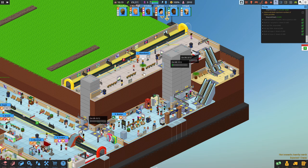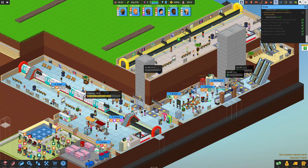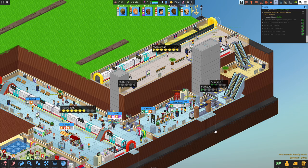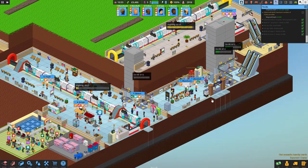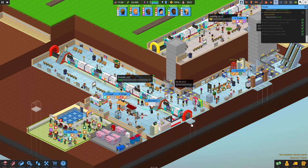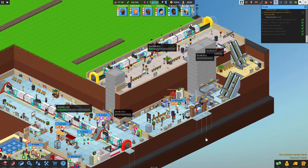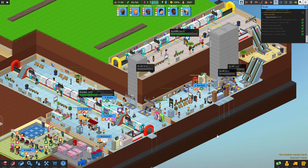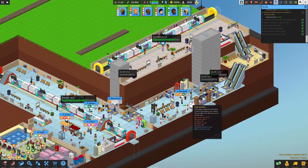There we go - nice full train, lots of people on the platform. They've definitely spread out more. Should we build a control room today? I think we can fit it right next to the staff room - we can always move it later. That feels like a thing we should do - our first control room. We've only got two platforms but perhaps we can automate them and keep an eye on what's happening.